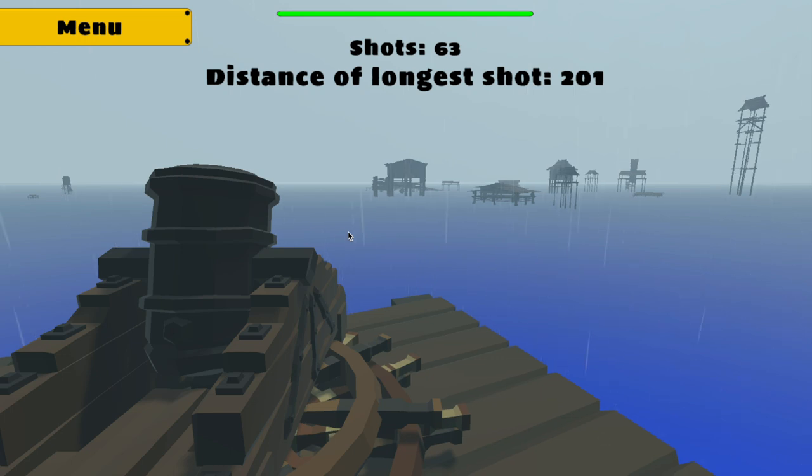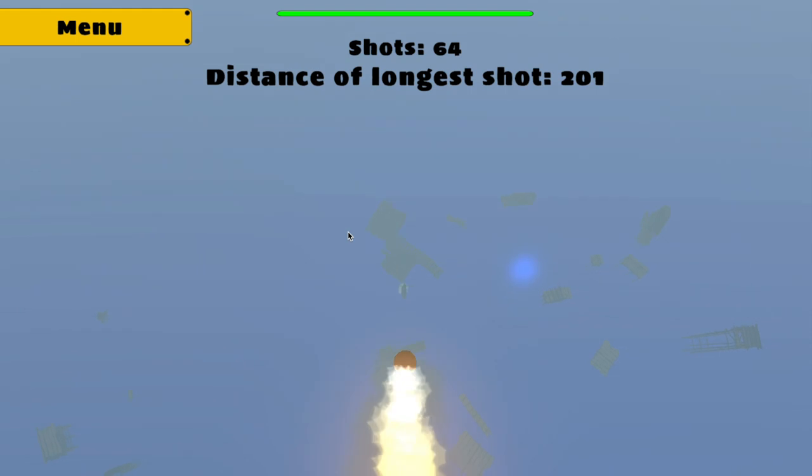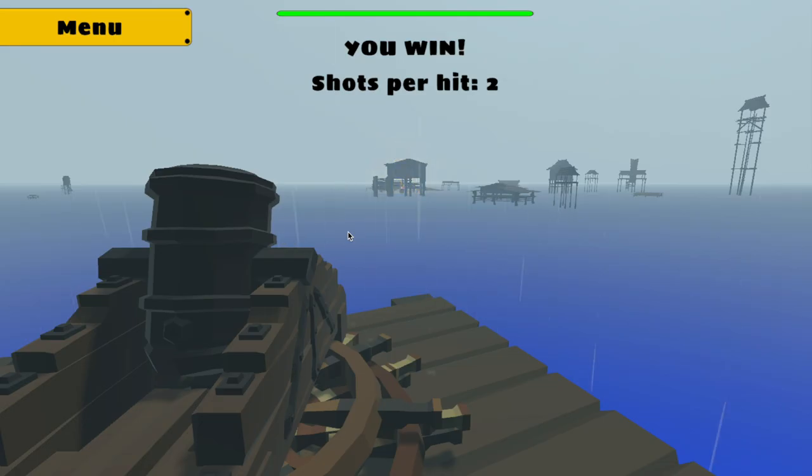Once you are able to complete a level by destroying all of the ships, there is a personalized fake quote for each level, which is there to add a little bit of personality and hopefully be kind of funny. This along with a couple other things have been added to the game to just make it more fun for the player.